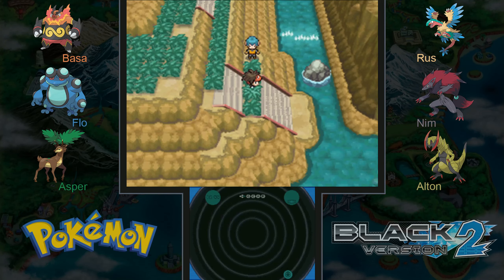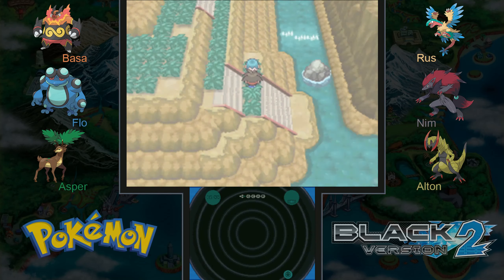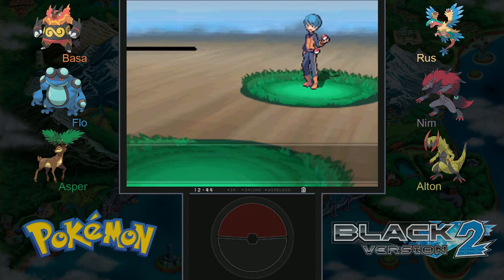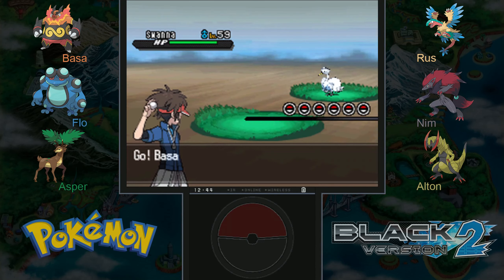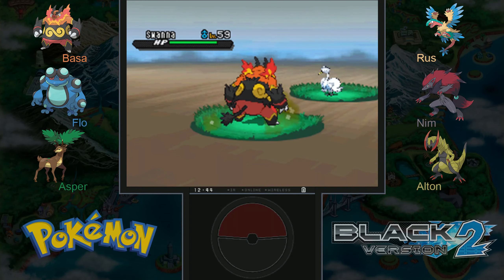One: you are a Pokemon Trainer. Two: I am an Ace Trainer. Put them together and it's obvious we are going to battle — very obvious indeed, well deduced my friend. Two Pokemon — I kind of would prefer some more variety, but it's definitely more fun to face a trainer with more than one Pokemon than one with just one.